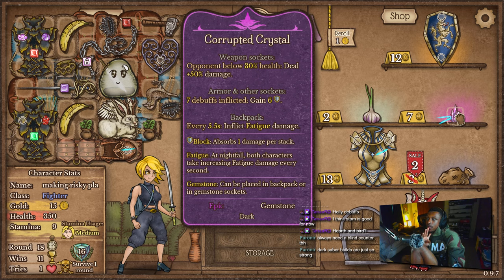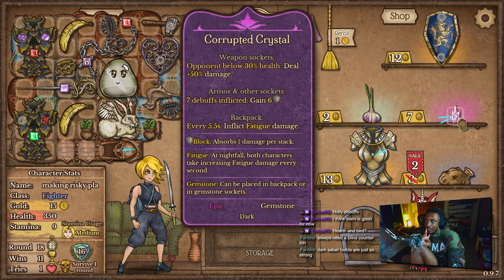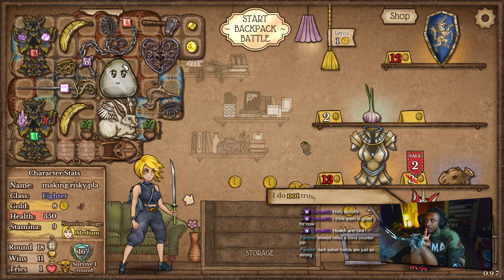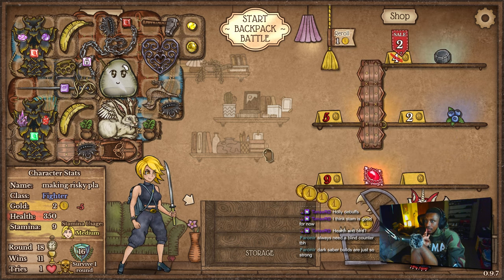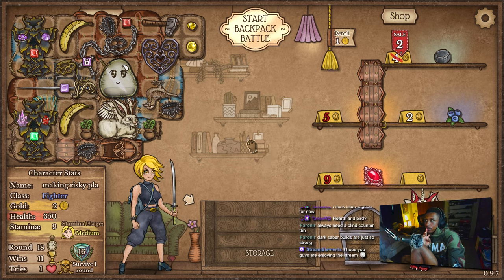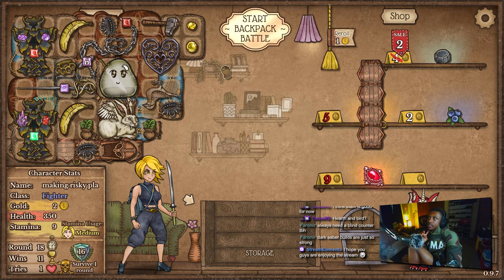Looking at this corrupted crystal — I could put it on an armor slot because we inflict debuffs with light goober, right? So technically every time light goober activates I gain 7 or 6 block. I guess I don't know — it wouldn't be horrible. I guess I could sell this at the very end.